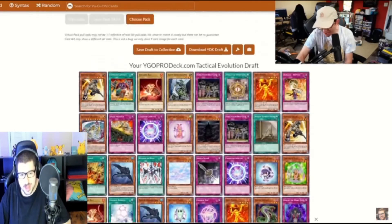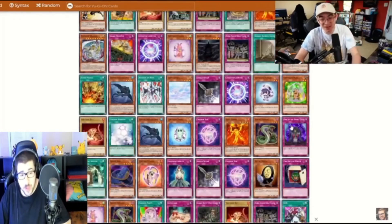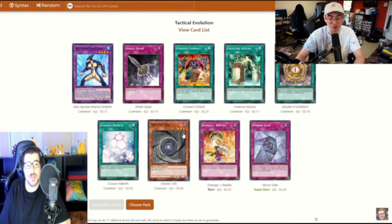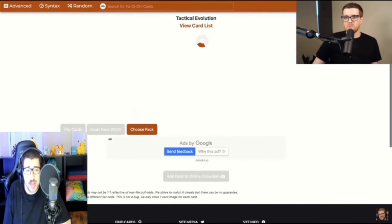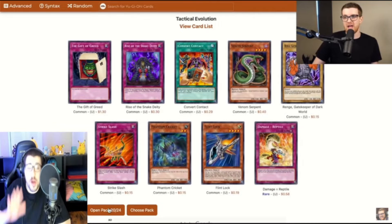You wanted a Zombie Master and stuff. Mirror Gate — awful. You wasted a Wild Card ticket on one of the worst sets ever. Nice going, Gage. What are you thinking?